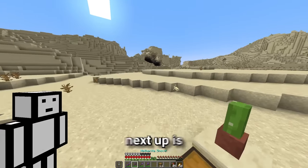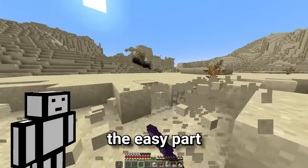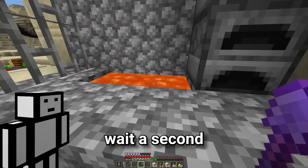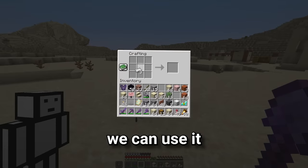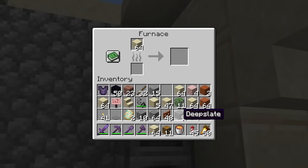All right, and that's all the fences. Now next up is 260 glass. The sand for this should be the easy part. But how are we gonna smelt it when we have no fuel? There's iron in here. We can use it to make a bucket and then use this lava as a fuel source. Let's go!